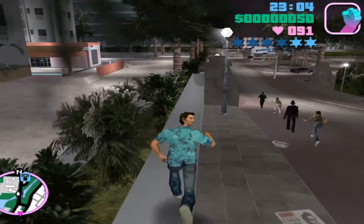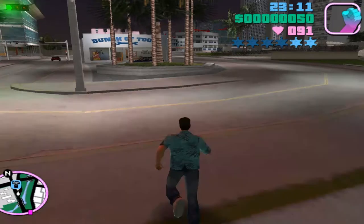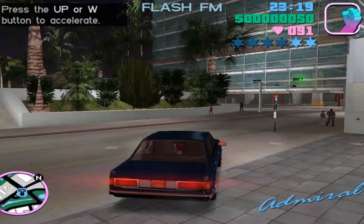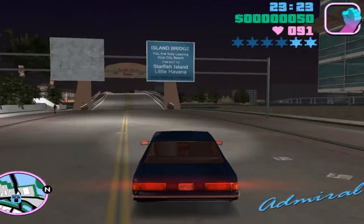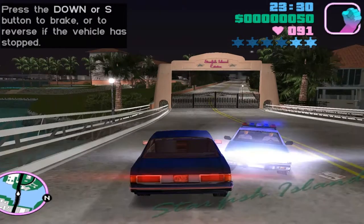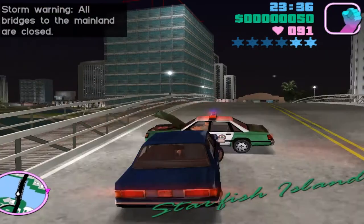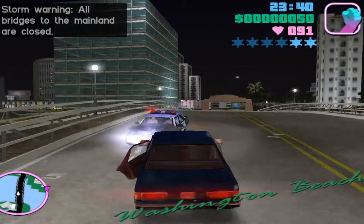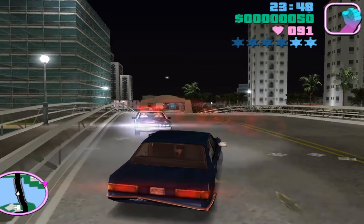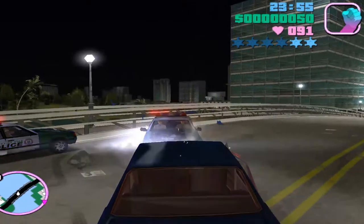Grand Theft Auto San Andreas has over 100 missions, so there are obviously a lot of choices. The mission I'm going to mention — it's not my only one, I have a lot of other favorites — is Vertical Bird, from the Mike Toreno missions. Yes, I remember that mission. In it you have to steal a Hydra jet and escape from the military, then take that plane back to your base. I love that mission because it is a really adrenaline-rushing mission.